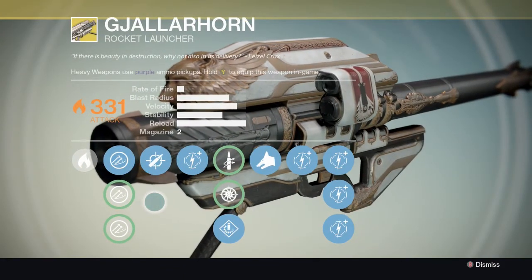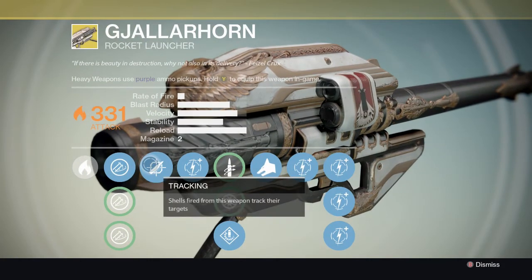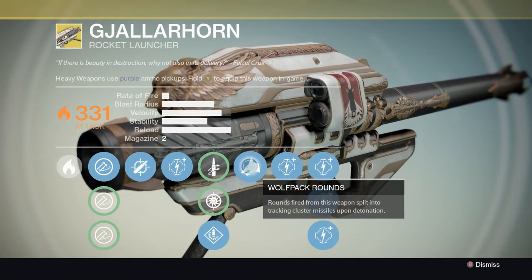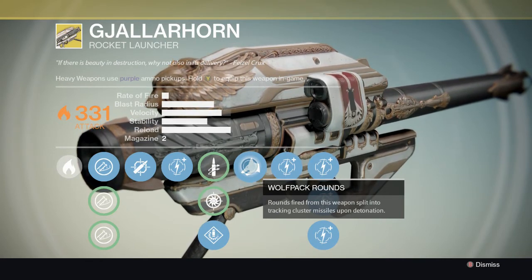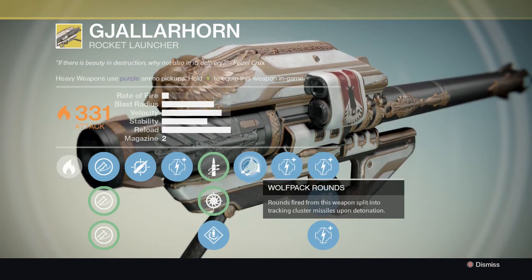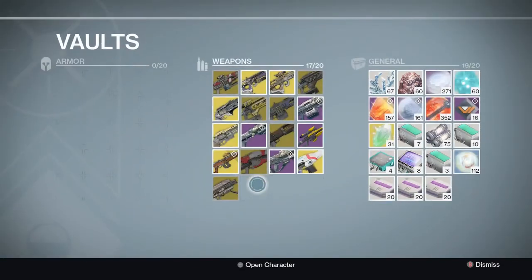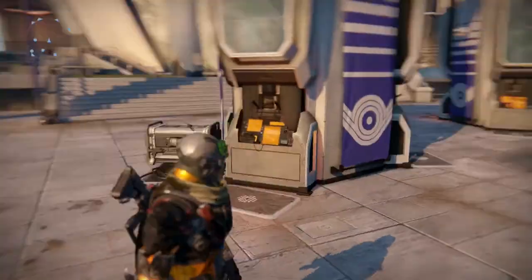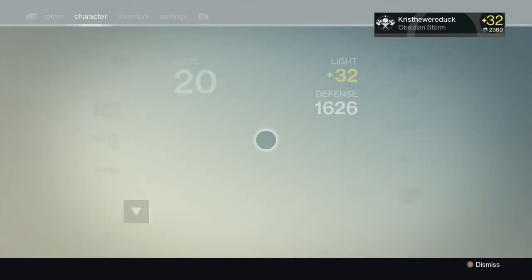Finally we have Gjallarhorn, which everybody really wants. It has a hidden perk where it explodes near targets, plus Tracking and Wolfpack Rounds. Wolfpack Rounds is pretty much the reason Gjallarhorn is so great - rounds fired from this weapon split into tracking cluster missiles upon detonation. Other weapons split into cluster missiles but they don't track - Wolfpack Rounds track. That covers all his vault exotics.